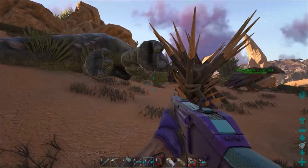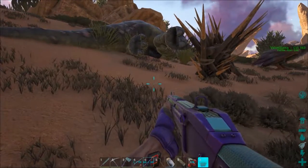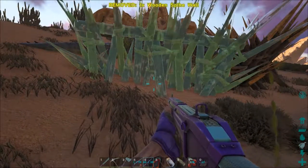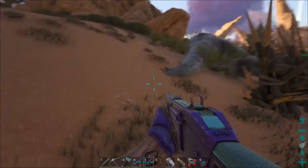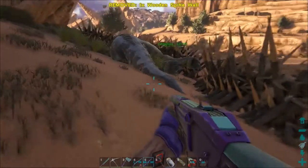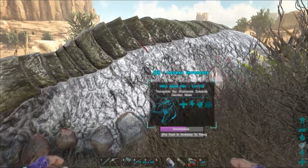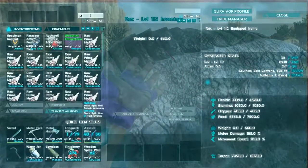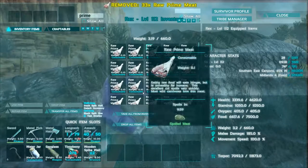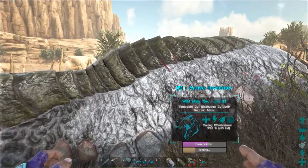I'm going to go ahead and throw these up. Wow, I hope that's not hurting him — it's a little bit close. I'm going to throw these up and starve him out, and then we will come back when he is ready to tame up. Oh, that's a big tail. The time has come — time to feed this guy. And here we go. Alright, 99.7, 99.6 — he's going to be a big one. He sure takes a long time to eat.